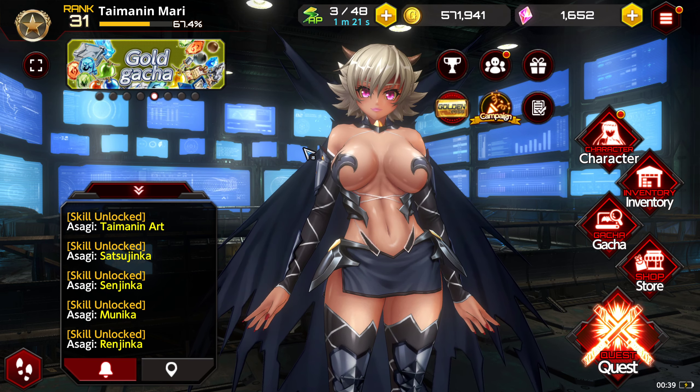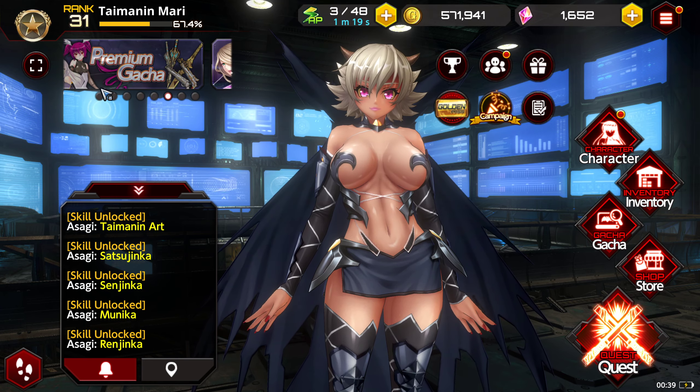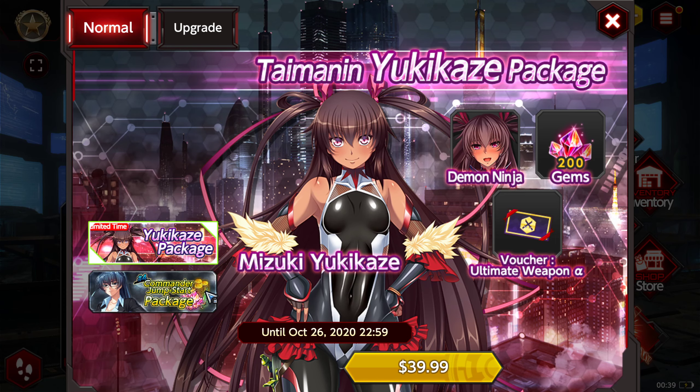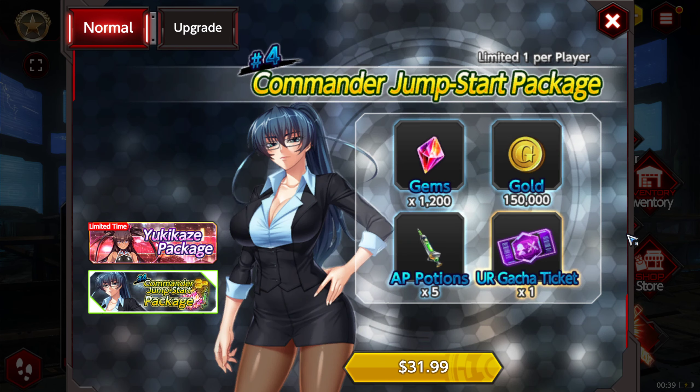Before doing those two things, I want to piggyback off of yesterday's video. It was brought to my attention after recording that the commander jumpstart package is actually tiered, so anyone who hasn't unlocked it yet, it will go up. I don't know if it will go up past tier 4, but it is still insanely worth it. You're paying $31.99 and you're getting 1200 gems, the usual 5 AP potion, and an ultra rare gacha ticket for either a support or a weapon. So definitely a lot of value here — it is worth it.